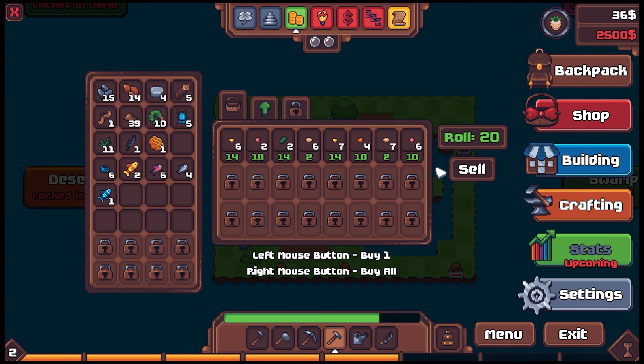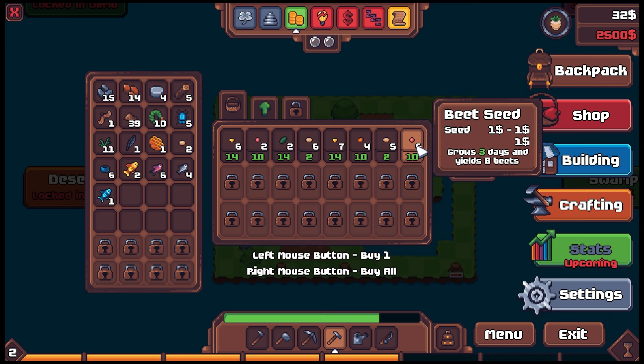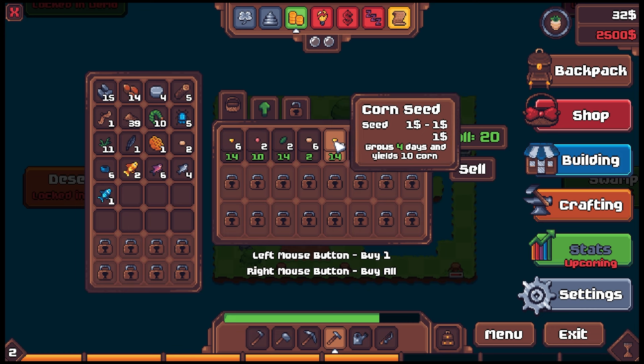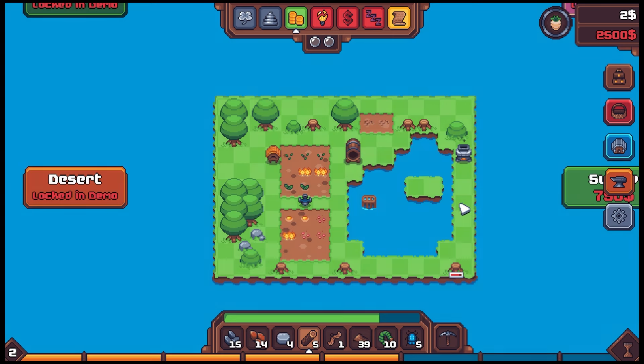Parsnips aren't worth a lot but they grow quick — a nice little injection of cash. We're out of money but we're gonna be fine. Plant two of these guys, watering can — everything's watered thanks to the sprinkler. I can't wait to make some mead. We got fish cooking up. We've got a ton of energy left. I gotta remember the swamp is only 750 bucks to expand to.